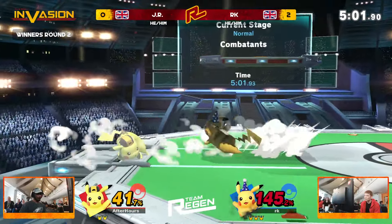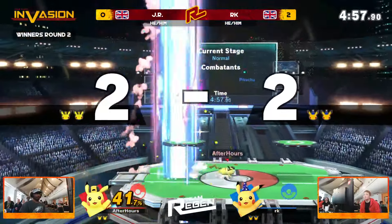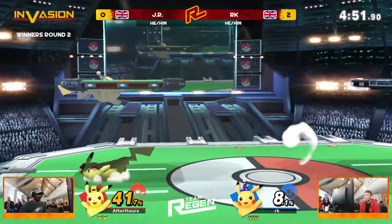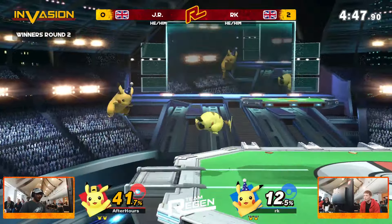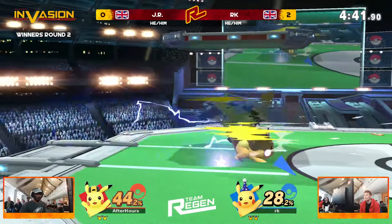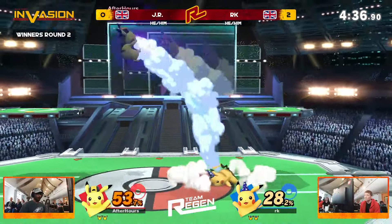It feels like RK is just playing just that little bit more clean. RK after taking that second stock doing a little bit of a crouch walk back to the ledge — RK is feeling himself right now, knowing he has the lead. But look at that: JR getting a grab, getting that up throw, and JR even with 41% to his name is still in this. Back air comes out trying to go for the dash attack but unfortunately unable to find anything. RK cannot get anything out of advantage, and JR is just keeping RK in the corner. Both players have that quick attack — it's just so good to get out of disadvantage.